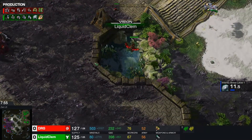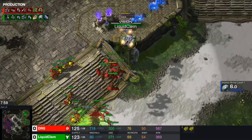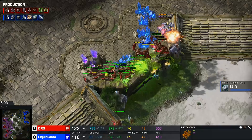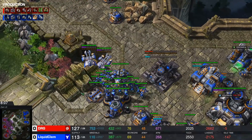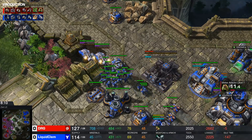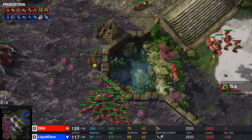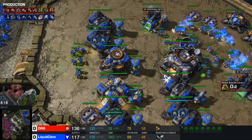Drilling claws are being researched and the first mine should be on the way. Mutas have been shown, but Clem didn't see them — he boosted back already and is going to be losing both medivacs. A fourth CC is building but there are no turrets yet. He needs to be a little bit careful now because he lost a lot of momentum in those 5 to 10 seconds where he wasn't aware those mutas were there.